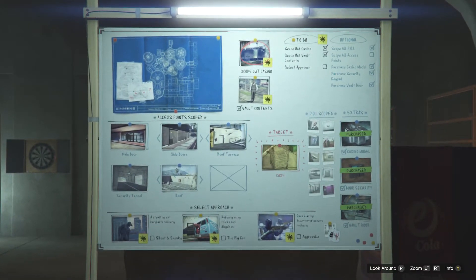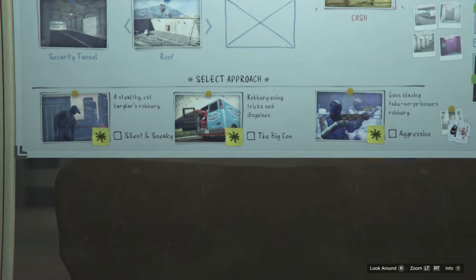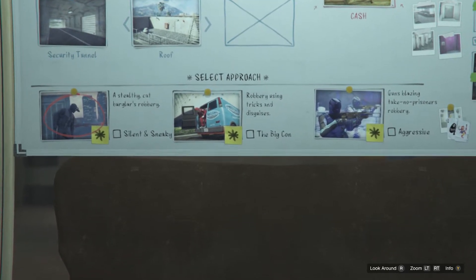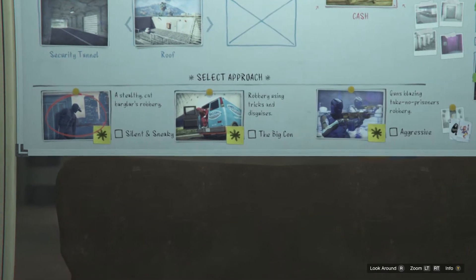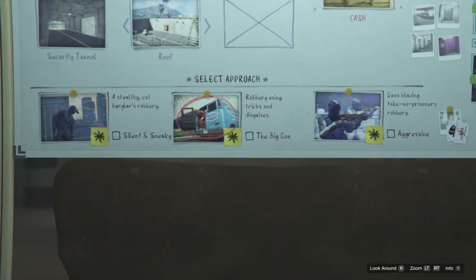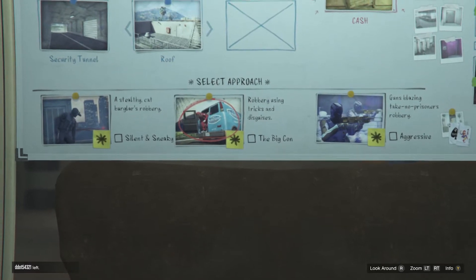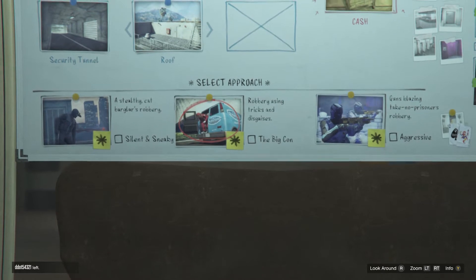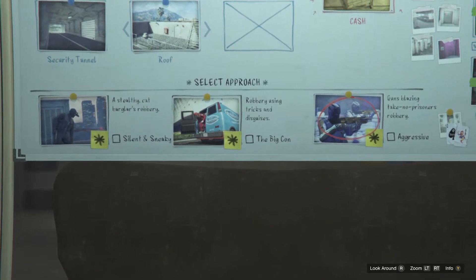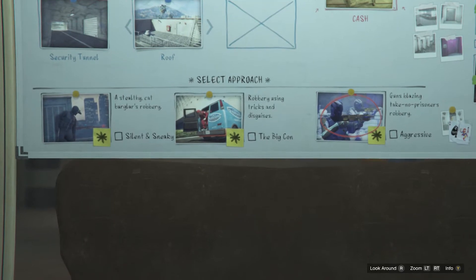Now that we know what we're stealing — choose how to do it. Silent and sneaky — in and out without being seen, avoiding or dealing with the guards. The big con — it's like catfishing. That's the way I'm going to do it. We're fooling casino security — get hold of some uniforms and walk in there like you know what you're doing. Aggressive — this approach relies on going in hard, fast, and violent, catching security on the back foot. Expect heavy resistance by the time you make your way out.